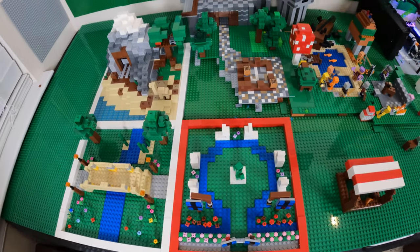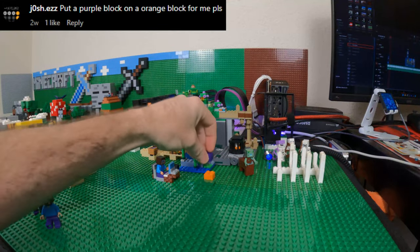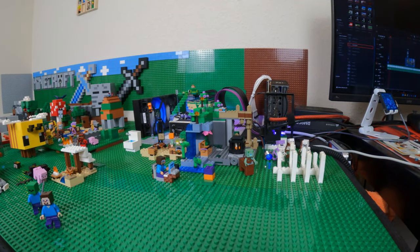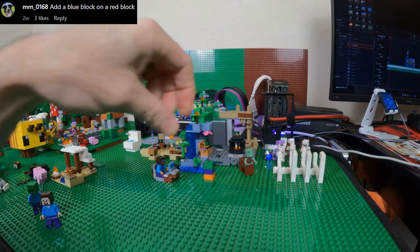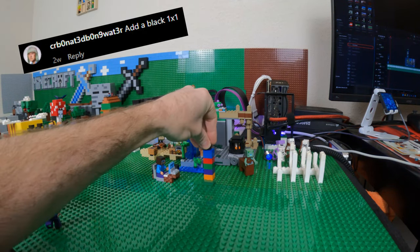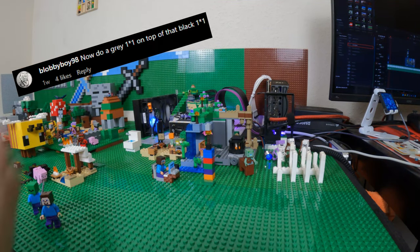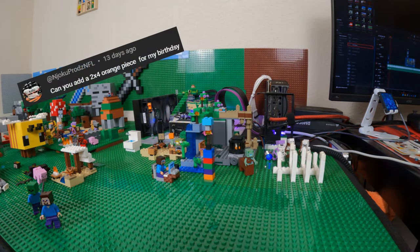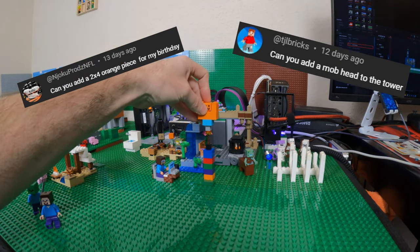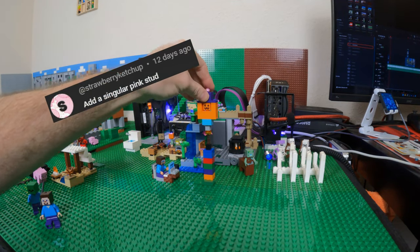Speaking of other requests, let's talk about the tower. This all started when jash541 on Instagram asked for a purple block on an orange block, which created a huge wave of more requests. AngleThis asked for a green block, MM asked for a blue on red block, CRB a black 1x1, CrazyDean asked for a torch, gray 1x1 for blobby, a 2x2 scion block for Gecko VR, a 2x4 orange piece for Njoku, head of a mob for TJL Bricks, purple for Moxie Watts, and a pink stud for strawberry ketchup.